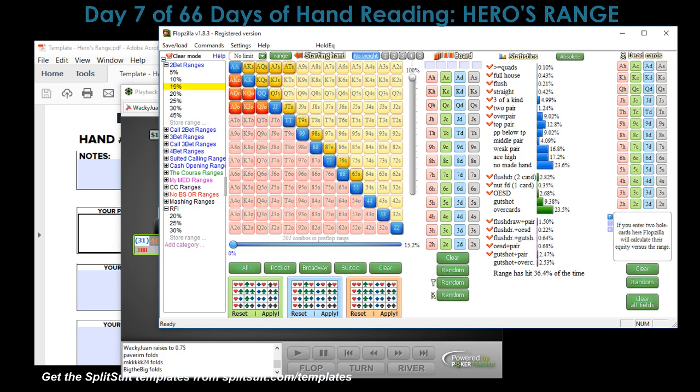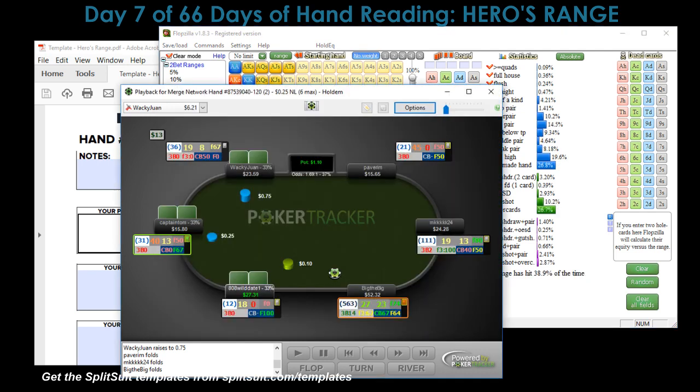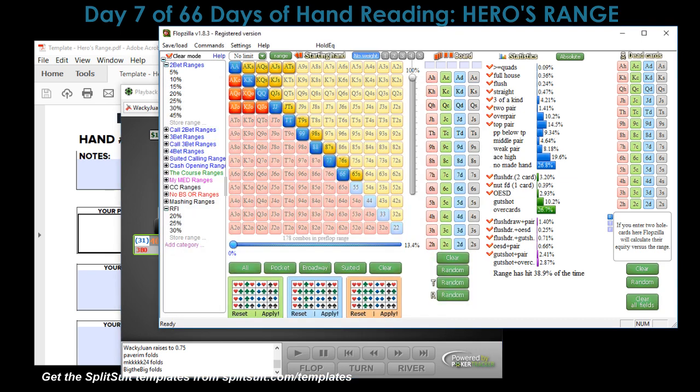My under-the-gun range is actually quite narrow — roughly 15%, but we can trim it. I've been taking off deuces through fives under the gun because I get three-bet so much. This particular player has a high three-bet frequency, so I fold those hands so often that I just don't like opening them UTG anymore. I'll often go as low as nine-eight suited, but I don't like the very small pocket pairs from under the gun.